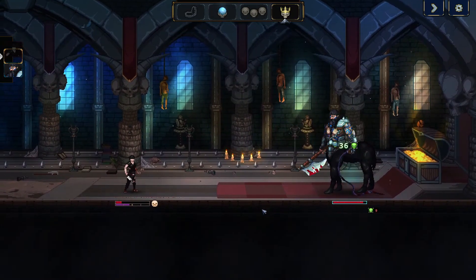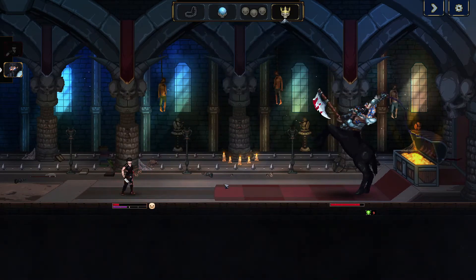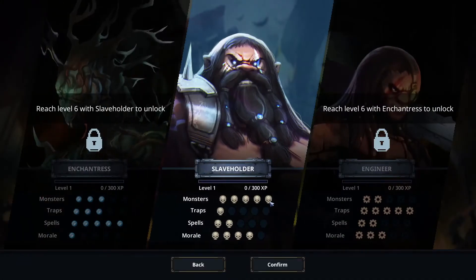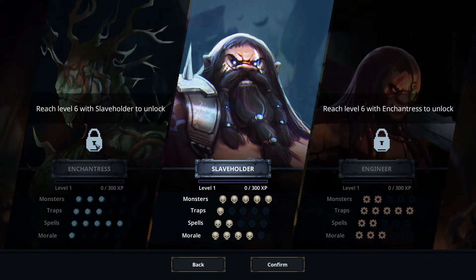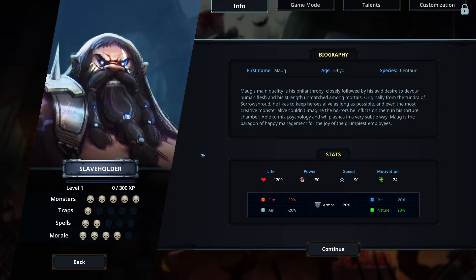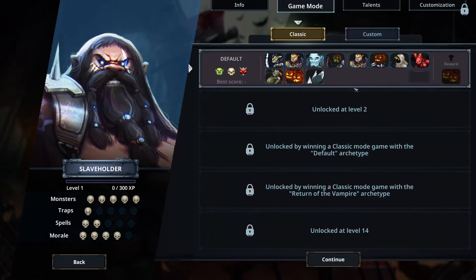Let's kill him though. Okay cool. So we have to reach different levels to get different end bosses, so let's play with the slaveholder. Okay, so great monsters and not-so-good traps, spells and morale — high morale, that's good. Game mode: classic.